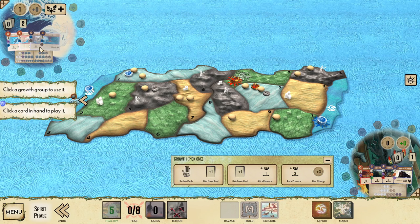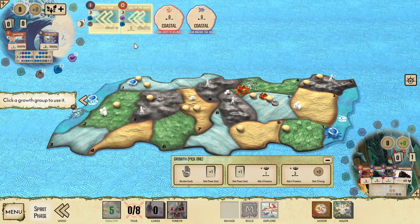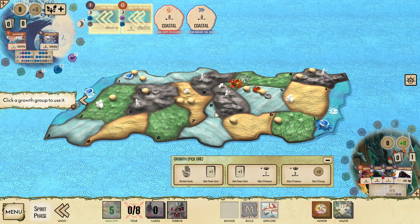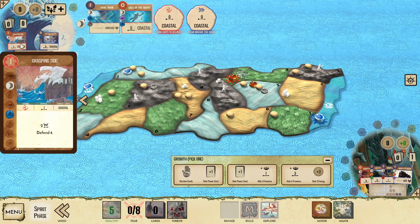Our first turn play is going to be Tidal Boon plus Call of the Deeps. Tidal Boon is pretty useful for giving our partner energy as well as getting something pushed from an inland land out to the coasts. Call of the Deeps is nice because we can use it to stop a build and hopefully drown an explorer.